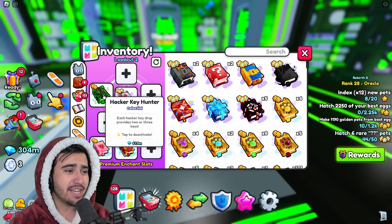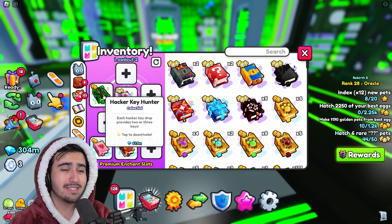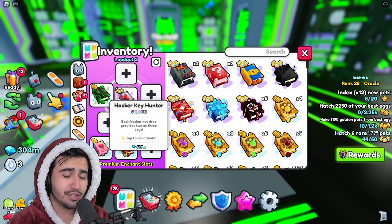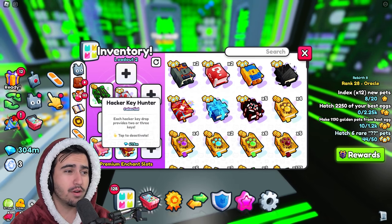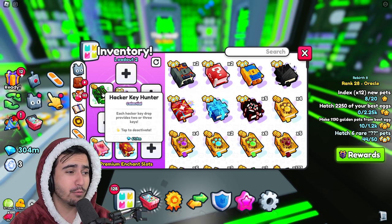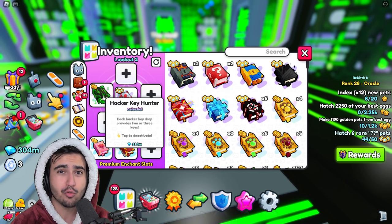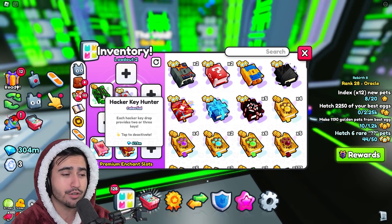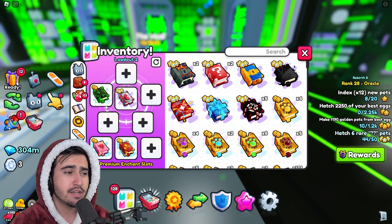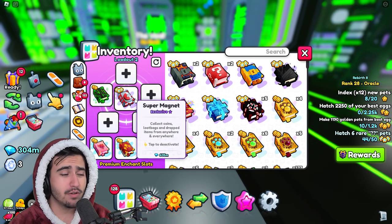That one enchant is the hacker key hunter. Thankfully, this enchant is a lot cheaper right now than it was last week when it was selling at over 2 billion diamonds — I definitely didn't suggest getting it then. I did open another one from the hacker chest, so I can give one away. If you want to win one and can't afford to buy it from the trading plaza, comment the word 'virus' and your Roblox username below and I'll pick one of you to win it. This enchant multiplies the amount of keys dropped from the virus chest.